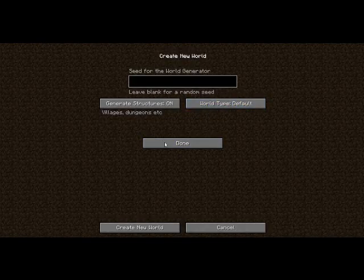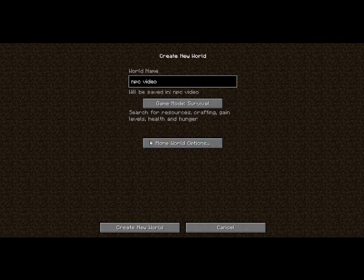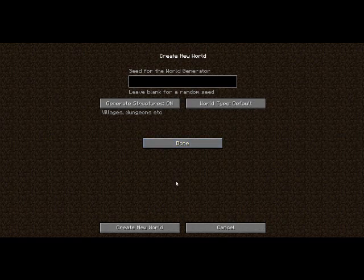Hey guys, I'm back with more 1.1 news. As you know, you can click more world options, and there's been a seed and a generate structures option. But what's this? A world type — Super Flat. So that's a new world type. I'm making this world here, and I'm showing you something: this super flat world and something that spawns in the NPC villages.